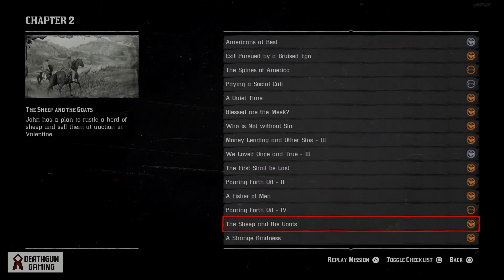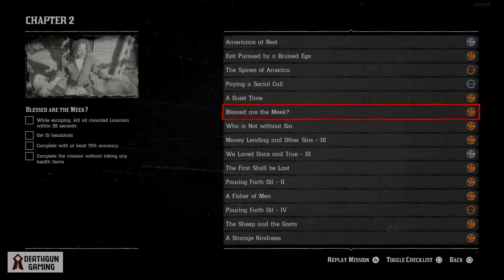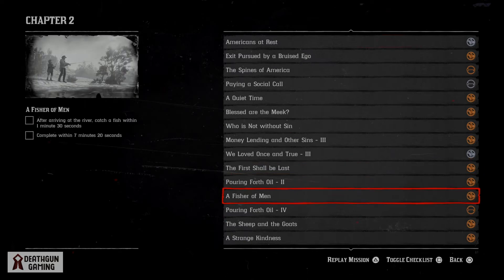Not only will you be able to replay the mission, but you will also be able to see the checklist which shows all the mini quests you have to complete within the mission. And that's pretty much it — once you've seen this you'll be able to replay your mission without any problem.